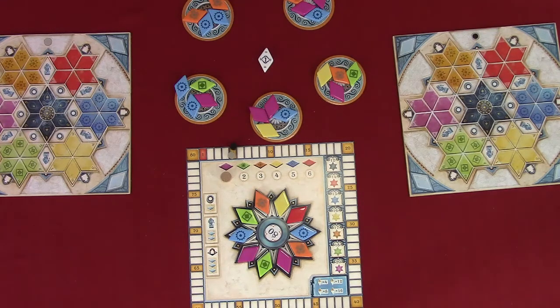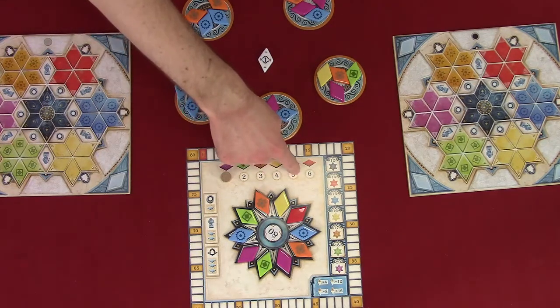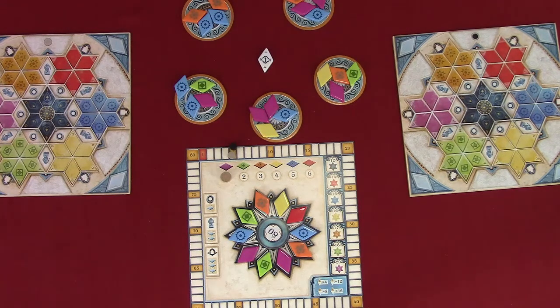In each round, one of the six tile colors is a wild color. The round track shows which round a color is considered wild. Tiles in that color are helpful because they may be used to replace tiles of any other color. Round one is purple, two is green, three is orange, four is yellow, five is blue, and six is red. If you have taken tiles in the wild color, they can only be used as wild tiles in the current round — the wild color changes every round.